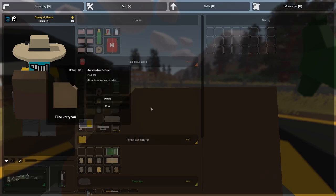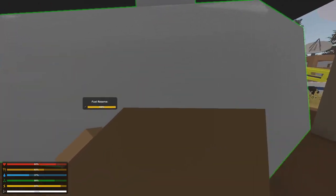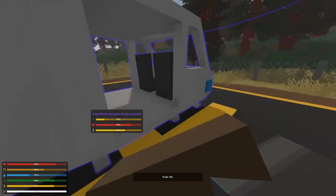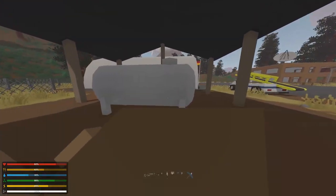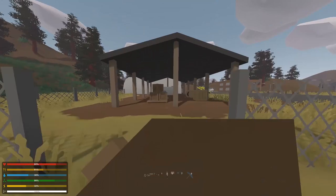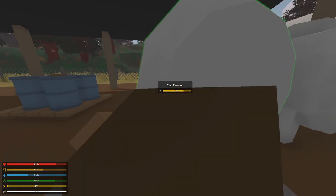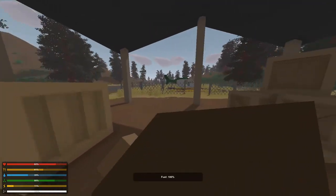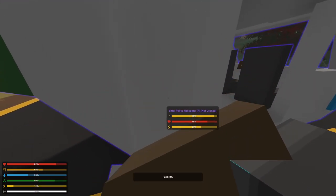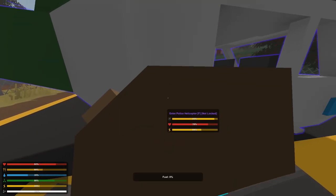First, right-click and equip the jerrycan — or press Control — and it will just get into your hand. Now, because this is makeshift, it can't carry a whole lot of fuel, so I have to run back and forth quite a bit. Just walk over to the actual fuel reserve here and right-click — that will fill up the jerrycan. Then left-click on the vehicle you want to pour the fuel into.